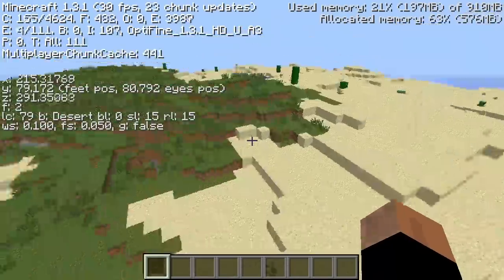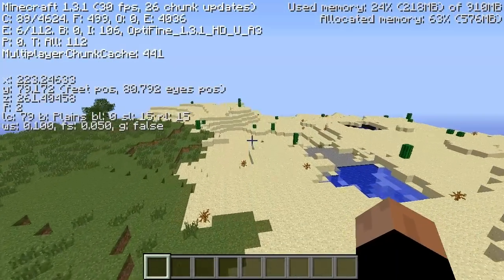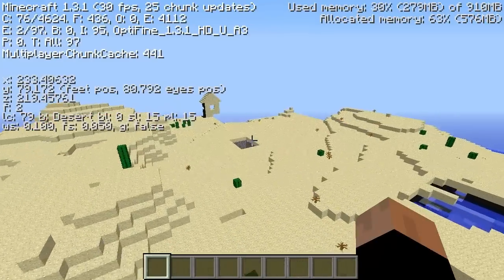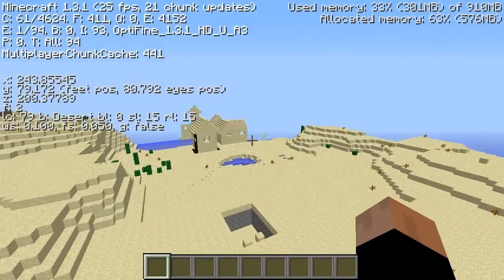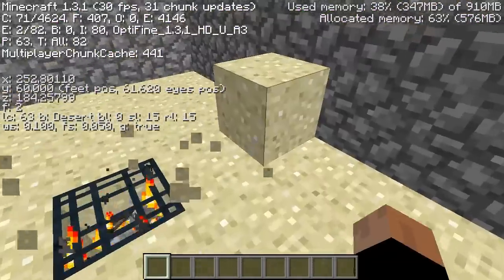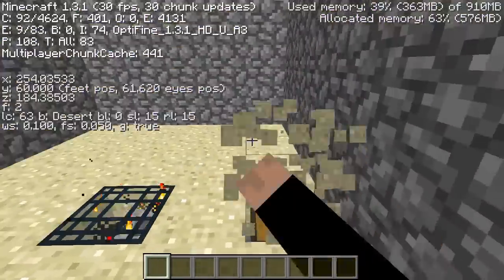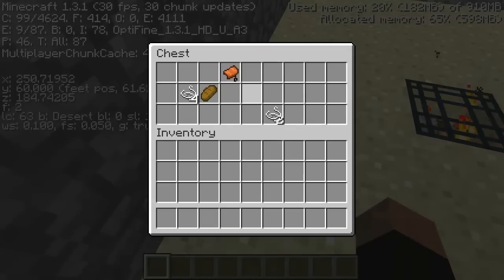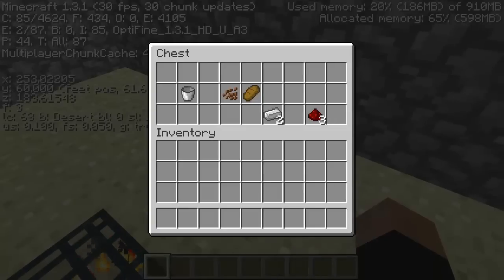You just need to get some sticks and you've got a diamond pick. Now we spawned over there, and if we go in this direction about 200 blocks or so, there's a spawner first of all, and there is a village right next to the spawner. The spawner is a skeleton spawner, so free bones, free arrows, even bows — that's awesome.